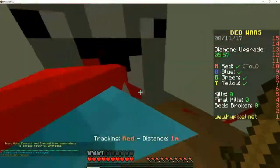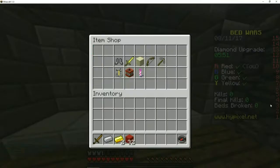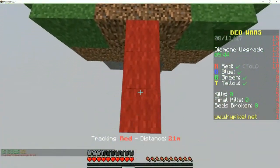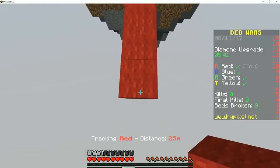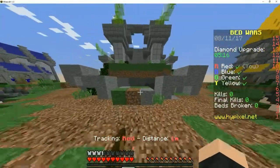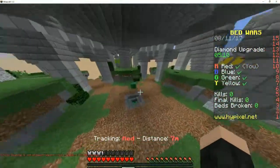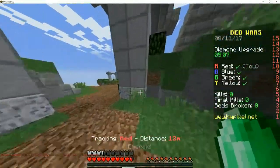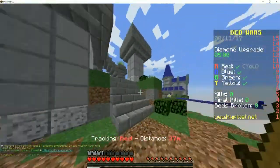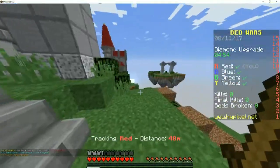I call dibs, we only need seven. Yeah, seven iron — for a perfect way to mid it takes exactly half a stack. I'll take iron and stone. Okay, let me go. Blue is already in mid and they already have a diamond gen, holy crap.